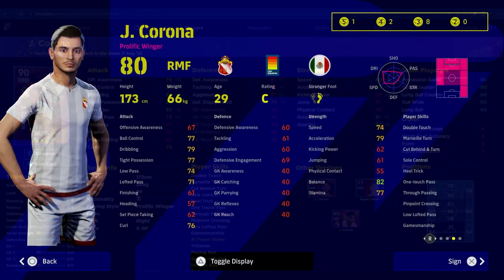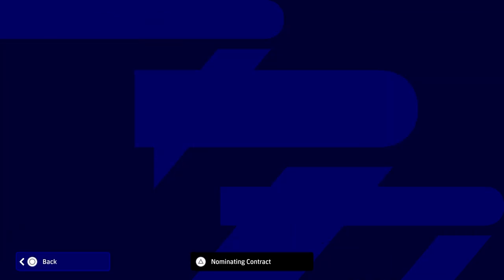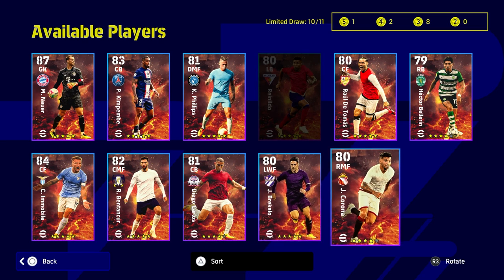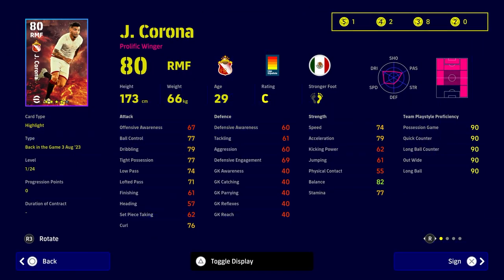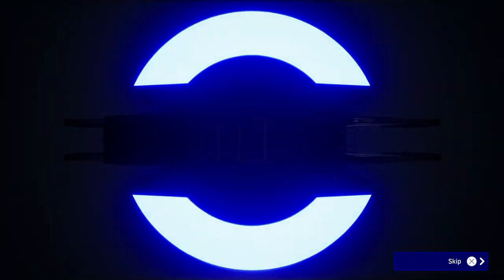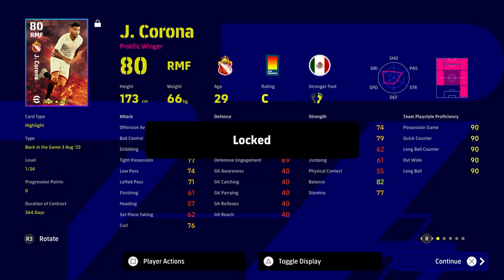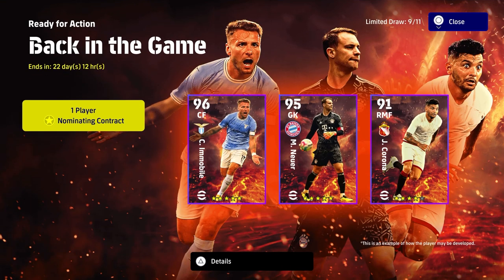Corona as a four-star contract is a no-brainer — it genuinely is. If he were a five-star I'd probably still sign him out of pure loyalty, but as a four-star it's 100% a no-brainer. I've already bought him on my road to glory profile and I'm buying him on my main profile too. He doesn't have that flashy pace of Sané or Dembele, but he has everything else going for him and just glides around the pitch.